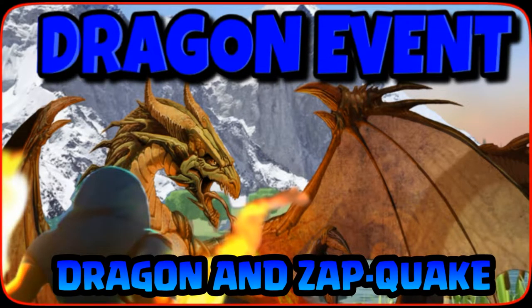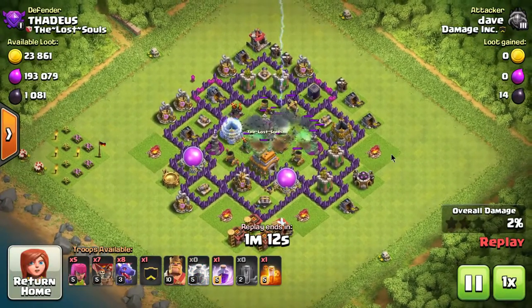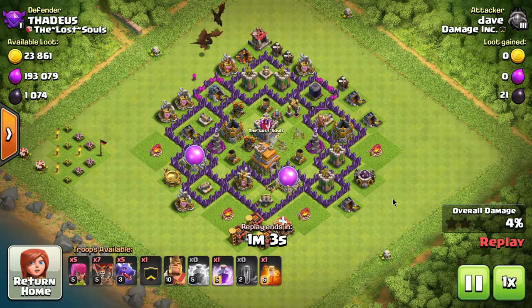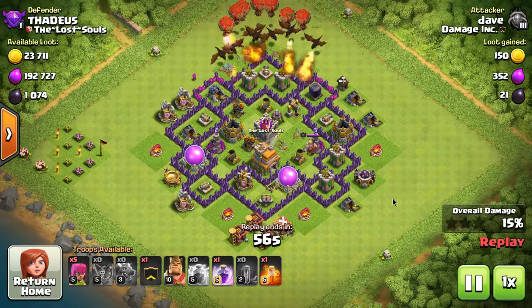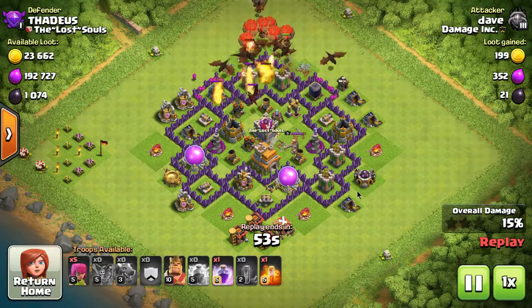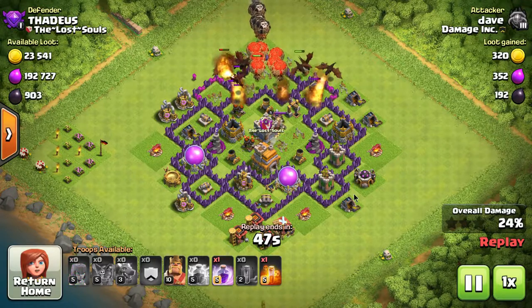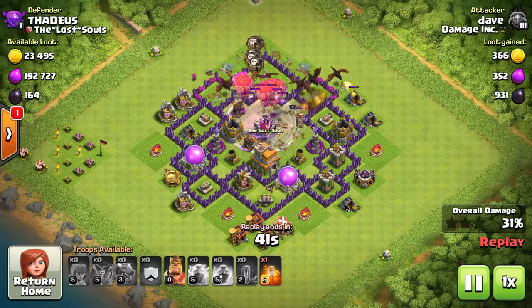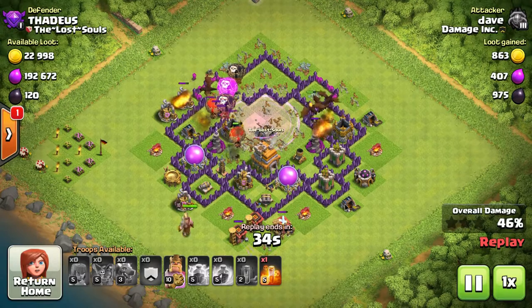Welcome back everybody, this is another Clash of Clans video covering the dragon event. Most people start using dragons around Town Hall 7, and we have attacks from Town Hall 7, 8, and 9. You can use dragons all the way up to Town Hall 11 now, which is very different from before — dragons used to fall off after Town Hall 8 because the air defenses became too tough.